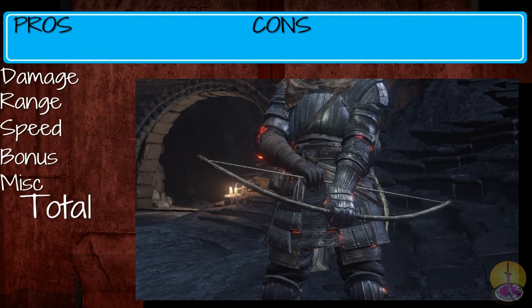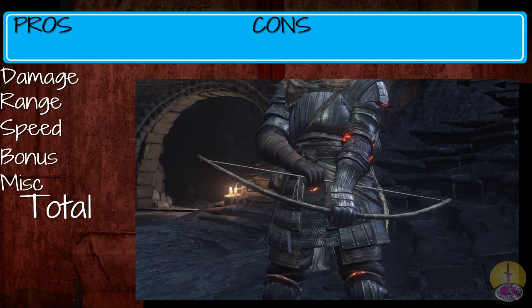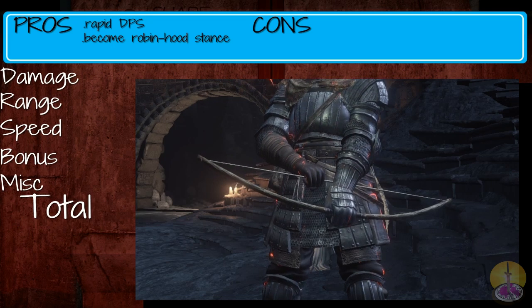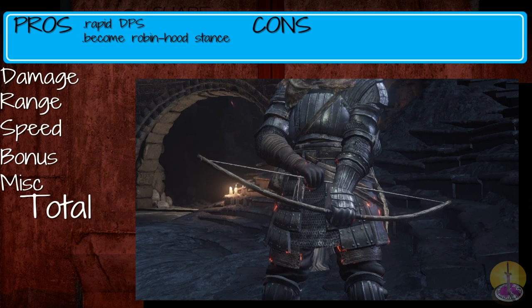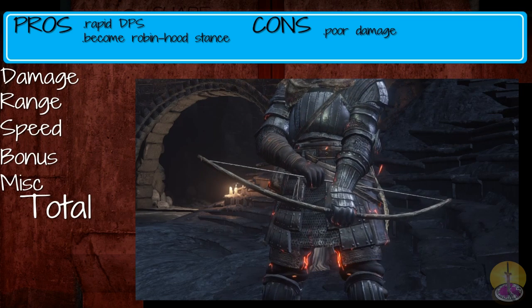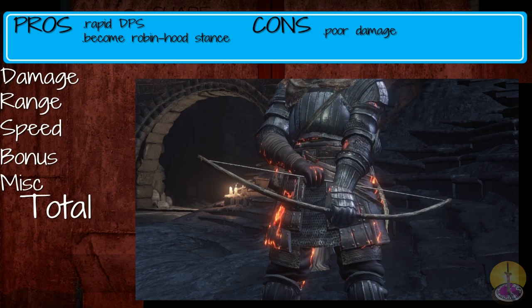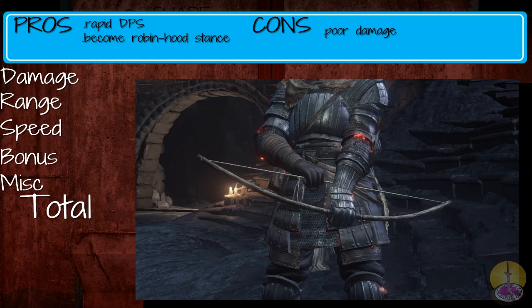Let's move on to the pros and cons of the short bow. On the pros: it has rapid DPS, and the stance is not bad. Just too bad it lacks damage. Speaking of cons: it lacks damage - kind of weak in the firepower department. It certainly has average enough range, and speed is definitely there. It's just the damage is not.